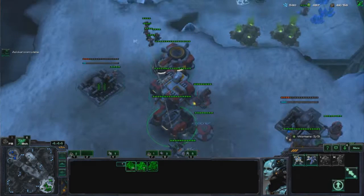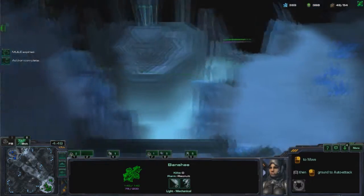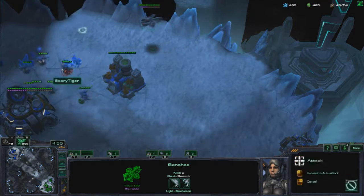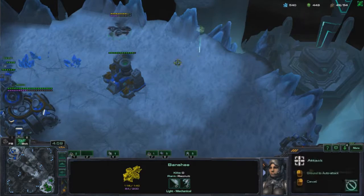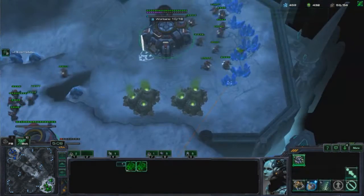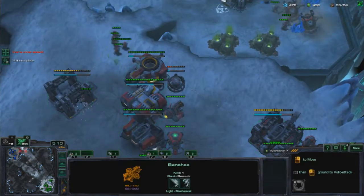So I immediately switch up and go for double barracks. I want to compensate for all my teching with some units, because normally that's the weakness of teching — you don't have a lot of solid ground units behind it. So now I want to focus on catching up in Marine count. The Banshee harassed the miners a little, got like one or three kills. It's fine, but it's a good thing I got the expansion relatively fast.